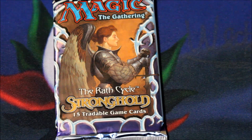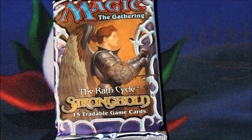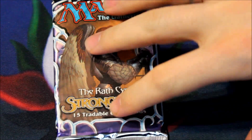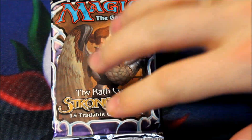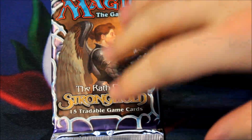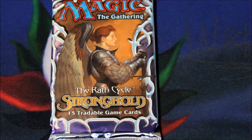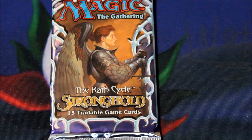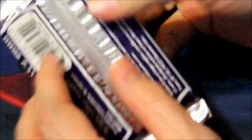We're gonna open up a Stronghold booster pack today, and this is back before there were foils. But more importantly, this set has a card that I've been wanting for a long, long time: Sliver Queen. Oh god, I hope there's a Sliver Queen in this. I'm not gonna say no to a Mox Diamond, though. However, I just want a Sliver Queen.